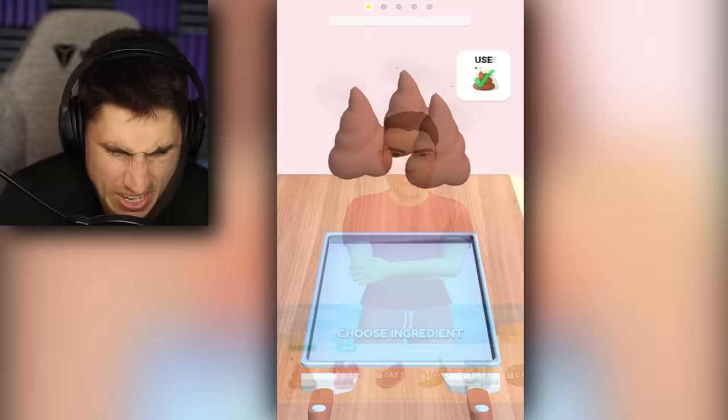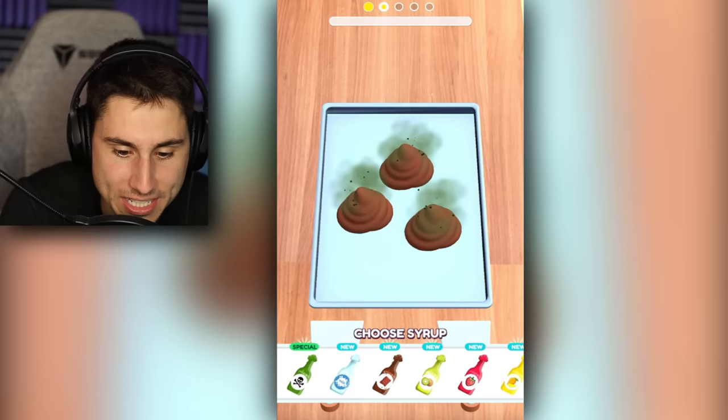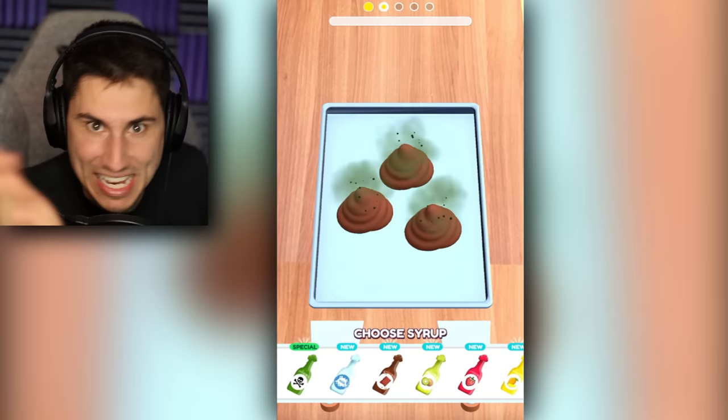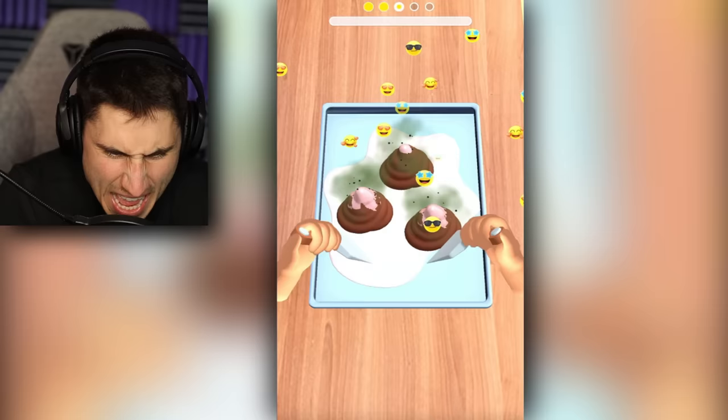Oh, this is so gross. Here are the different syrups I can use - milk, chocolate, kiwi, strawberry, mango, blackberry, but all the way on the left is toxic syrup. You know what, I'm not trying to kill the person - we might actually try to make an ice cream sundae so toxic that it kills someone, but for now, maybe they're a very nice person. We're going to do poop and milk. We're literally going to be chopping it up now - this is like rolled ice cream. Have you guys ever had rolled ice cream? It's actually pretty good.